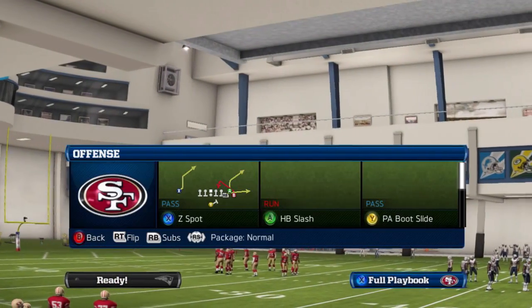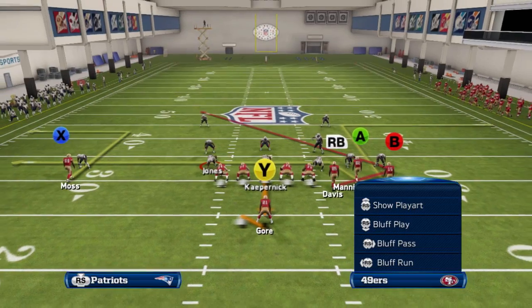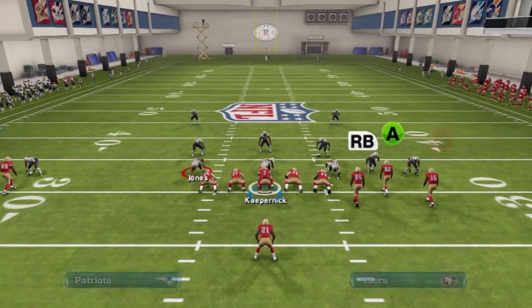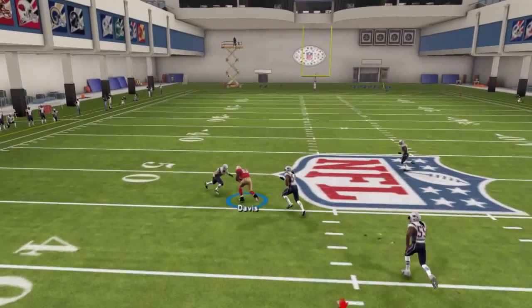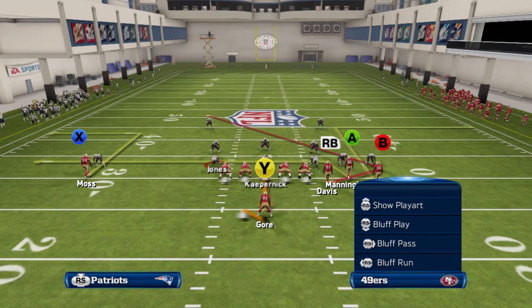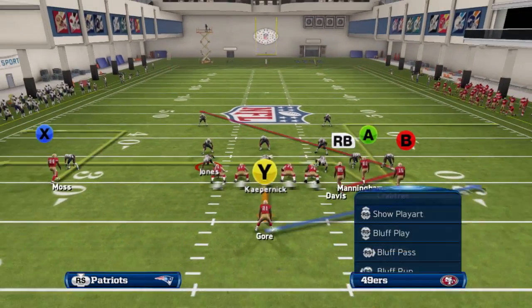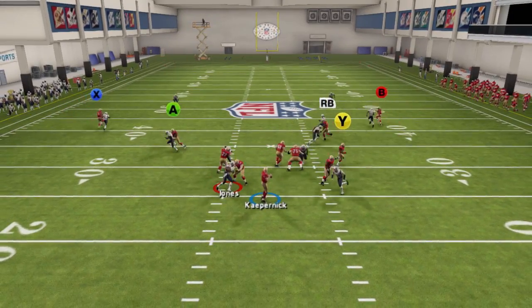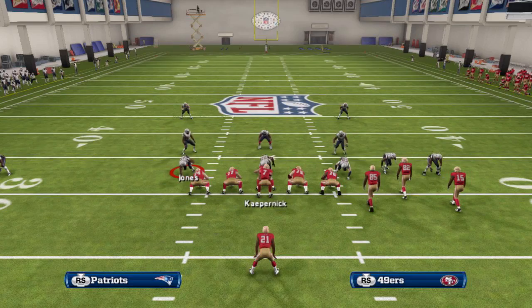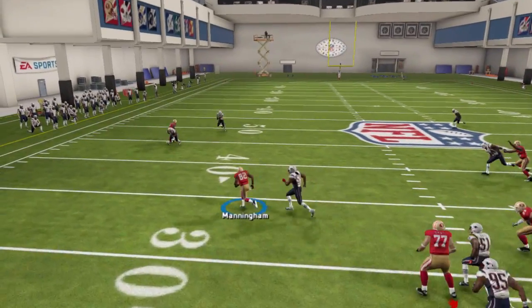The next formation I like to utilize is the single back bunch. My favorite play is tight end angle because of the dual routes that cross over the middle of the field at different depths. First you want to look for Vernon Davis as he's going to be a big target that's a safe throw over the middle. A tip here is to put Frank Gore on a block and release route that will clear out his defender from the middle of the field. Then look for the drag route going across the middle for a quick game if the defense blitzes or you need a big pick up on third and two.